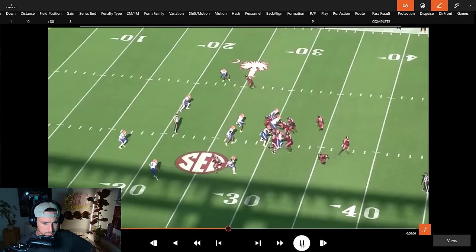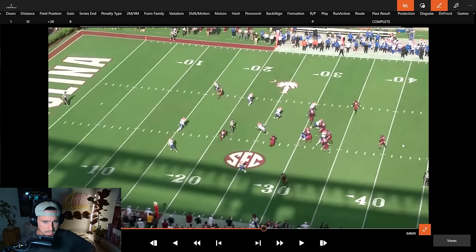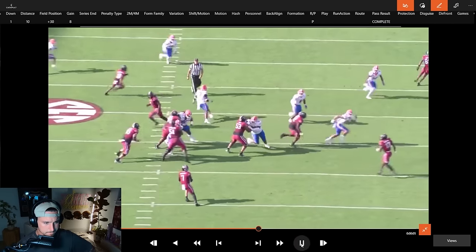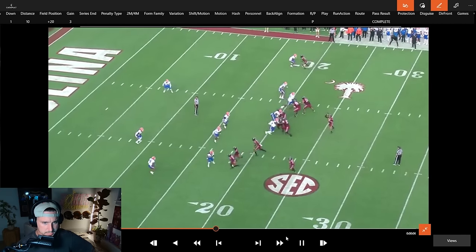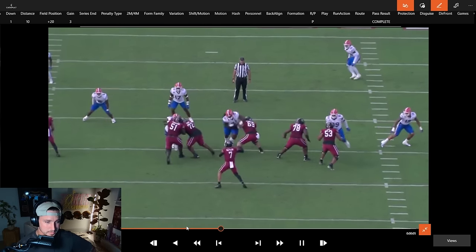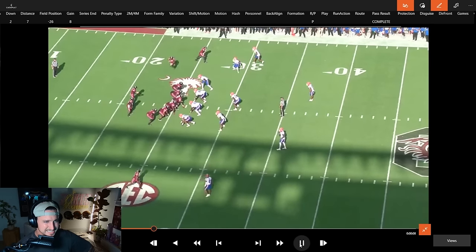First and ten, now we're getting into the boot game — this is straight up NFL playbook type of stuff. Half roll, he checks it down accurately. Nice drop step, gets vertical, you break a tackle and you've got a big play. Nice processing. First and ten: quick little screen, good accuracy. He looks comfortable throwing those — some guys just short-arm it and aren't very accurate. They just ran for a touchdown, 14-13.